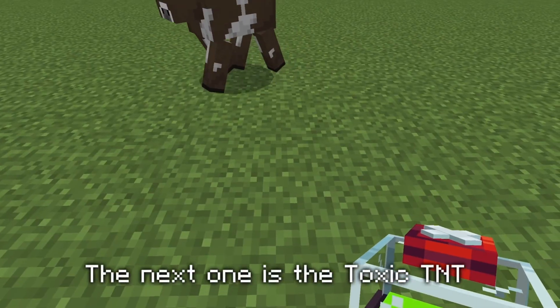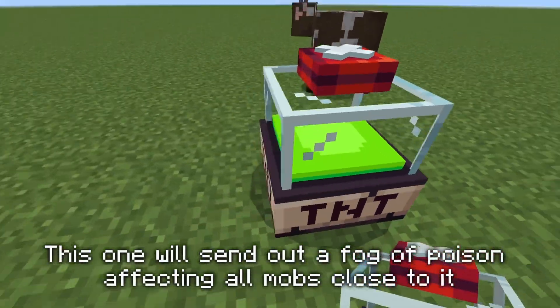The next one is the toxic TNT. This one will send out a fog of poison affecting all mobs close to it.